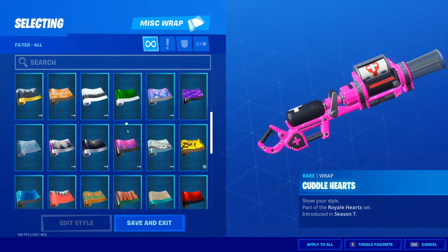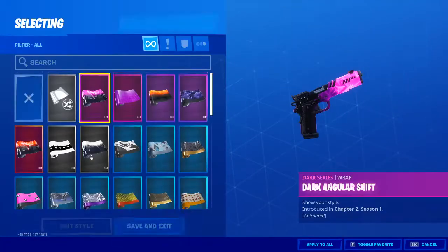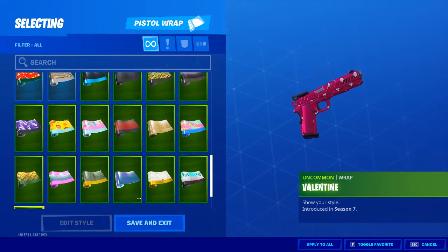For wraps: Cuddle Hearts, Paint Splash, Pink Splatter, Valentine. I'm going to do Valentine.